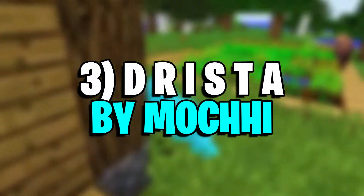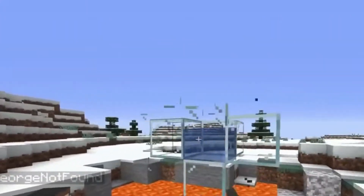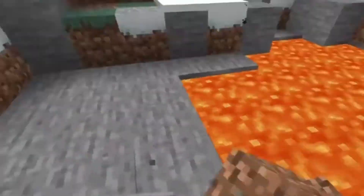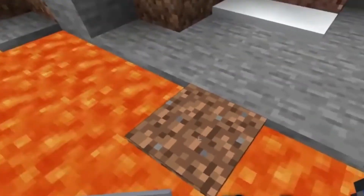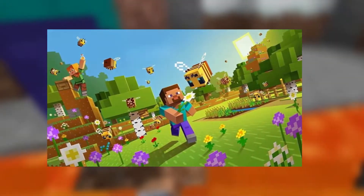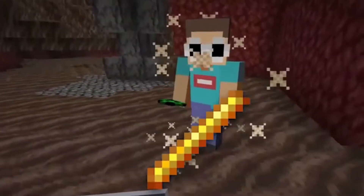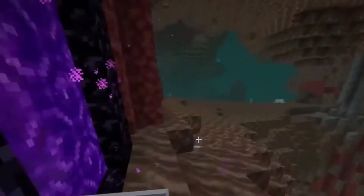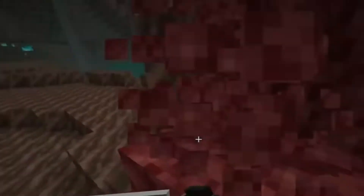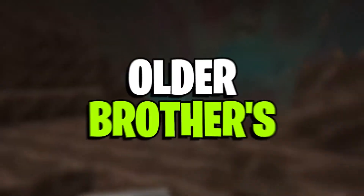Number 3: Drista by Mochi. Drista is a periodic visitor in the popular Dream SMP series. The younger sister of Dream, Drista — a portmanteau of Dream and Sista — typically uses Dream's Minecraft account and skin in-game. However, she also retains her own skin as seen in videos by Minecraft content creator TommyInnit. This skin adds a custom spin on Drista's standard skin, adding some pastel coloration and a mask very similar to her older brother's. Players sporting this skin can show off their Dream SMP love everywhere they go.